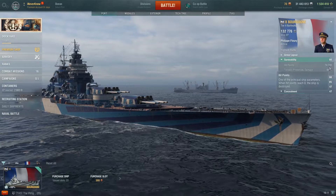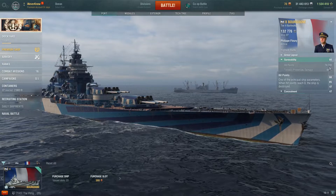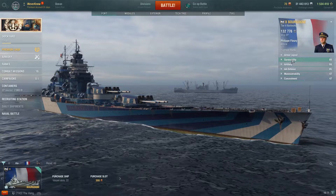Let's take a look at what this build means for the ship's final stats. For survivability, Bourgogne gets 74,700 hit points, which is further enhanced by the repair party consumable.